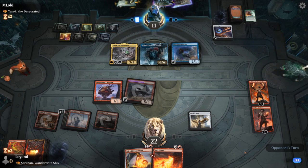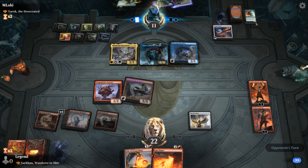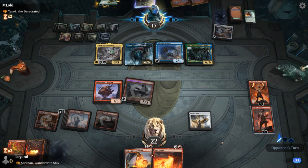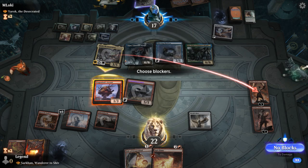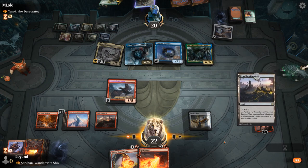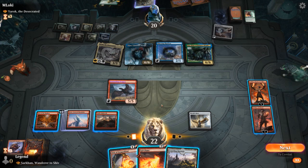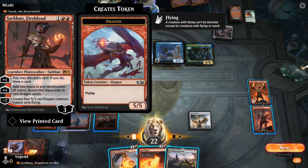Yarok can attack but I can chump block with the Servant. Then next turn maybe deal with Yarok. Lots of cards in the graveyard now for Uro to escape — and in fact the opponent can escape it right now. So the opponent gets to draw two, gain six, and this game is starting to slip away from us. Just a little bit too much value in one turn. Feels like I need to save Sarkhan, but facing a lot of power and toughness on the other side of the battlefield. Herald's Horn not helping us too much.